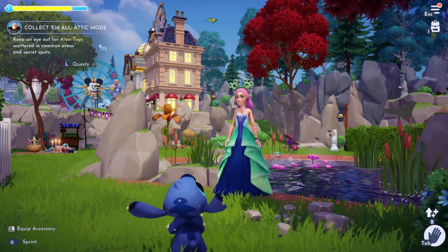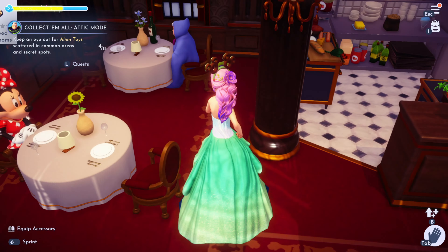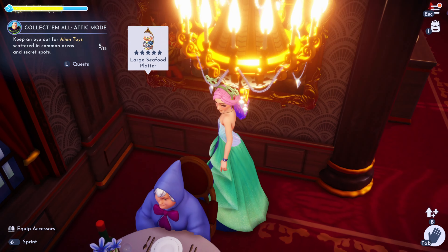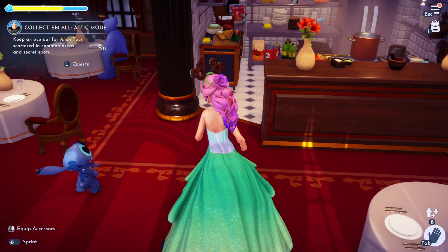So with the red potato, we need to go cook, and it only makes sense to go to Remy's place since we found it in Remy's kitchen. And look, we found another alien — so we're getting there for the quest with Buzz. There's another alien. All right, let's go cook.